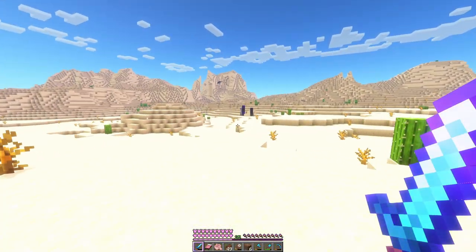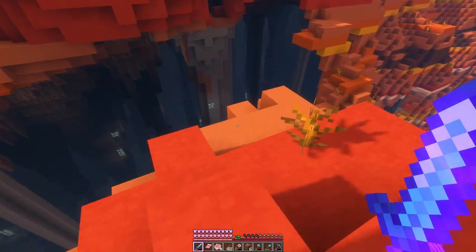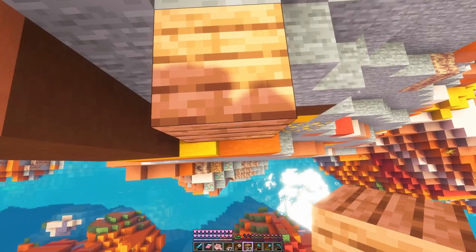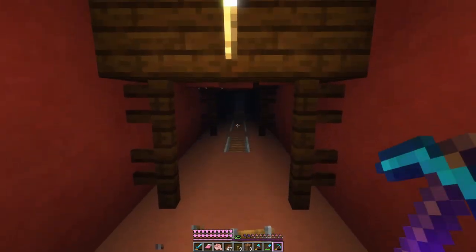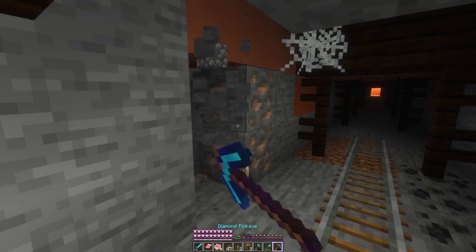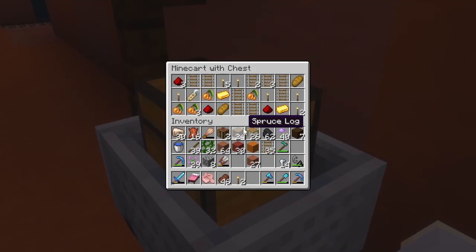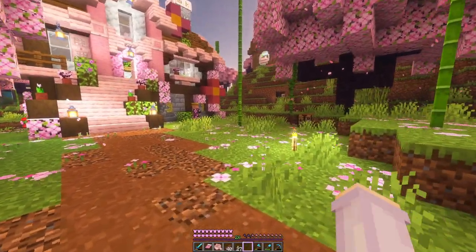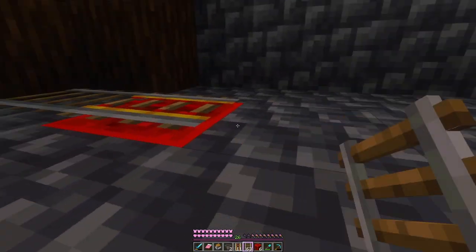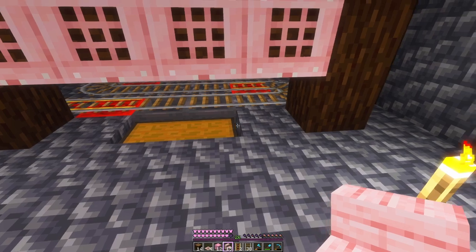Eventually I found the desert, which had very hilly terrain, and I found this ruined portal. Then after ascending up a desert hill, on the other side was the mesa. I found a giant cave but was having trouble finding the regular mine shafts. Eventually I found one lonely rail, which was a clue we were in the right area, and then after bridging across, on the other side there was an actual mineshaft. It didn't really go anywhere except for a spider spawner, which I was not going near, but it did lead us to some rails and bonus iron. Then heading home I found a couple of chests and minecarts.